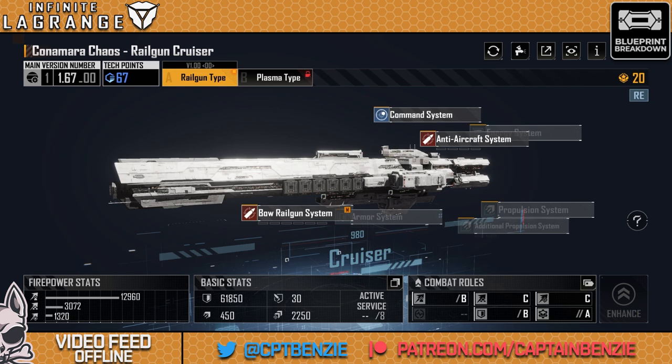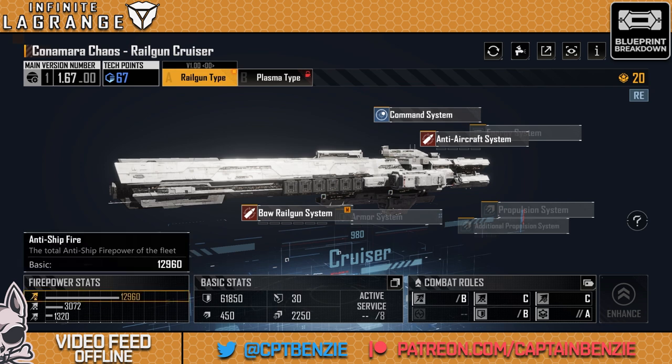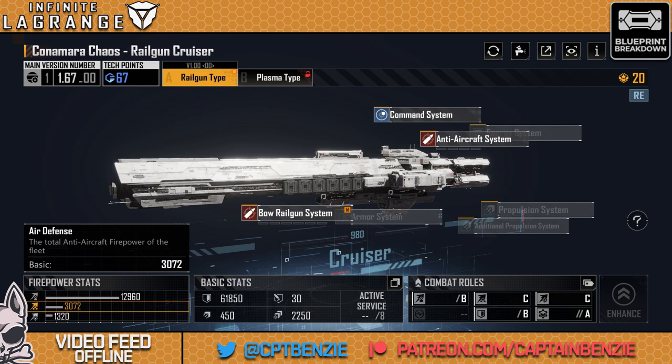Firepower stats, on the other hand — oh boy — this thing starts absolutely insane. 12,960 anti-ship fire, basic. That's before we've upgraded. There is nothing on this ship enhanced — I'm in Antonta, I cannot apply any of the upgrades or enhancements here, so you're looking at this at its raw value. Remember, by the time you have upgraded that weapon, that's going to be 30% higher already, and then you've got all the actual tech point enhancements as well. They're right to give it a C rating on air defence and C on siege fire — nothing particularly special there, but it's not terrible. There are worse ships out there.